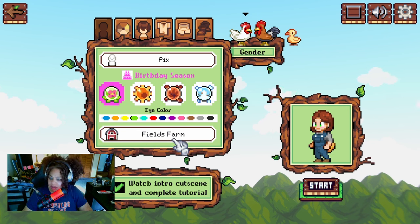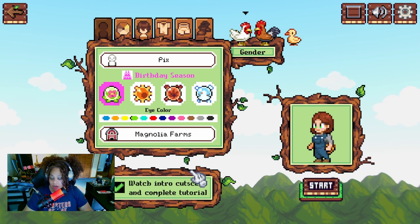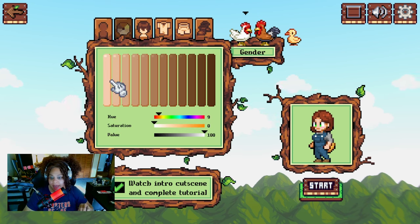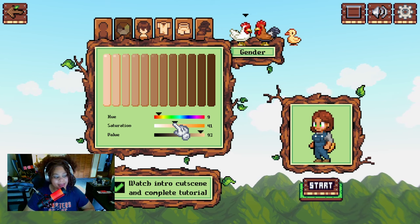Field Farms — okay so this is my farm name. We'll say Magnolia Farms, that is my go-to name. We have watch intro cutscene and complete tutorial — I think we need to go with that because it's a new game. Oh wait, we have this up here. So before we get ahead of ourselves, we have skin tones — these I guess are the basic skin tones and you can adjust accordingly down here, which I like. I'm gonna go with this color... it looks a little ashy. Looking at myself I'm a little on the yellow side — right there maybe.